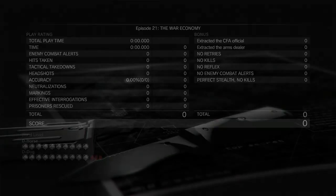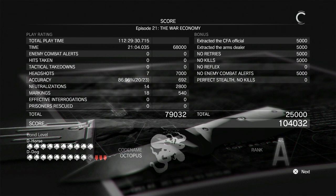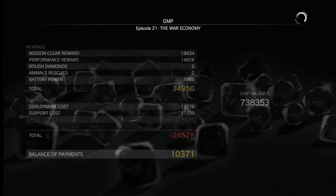There we go, that is complete. We do lose a little bit for D-Dog because we hurt him during the mission. So there we go — A rank. That is all we're going to do for this video. Thank you guys for watching, hope you've enjoyed it. Hopefully you've now got all of the mission tasks — see you guys and girls in the next video.